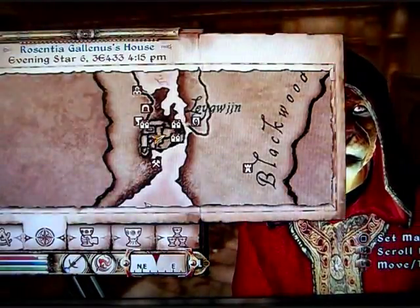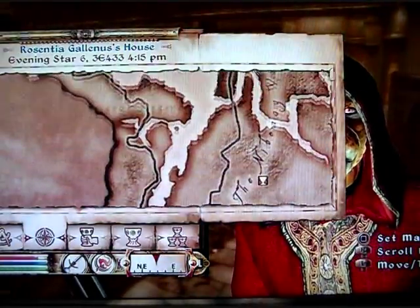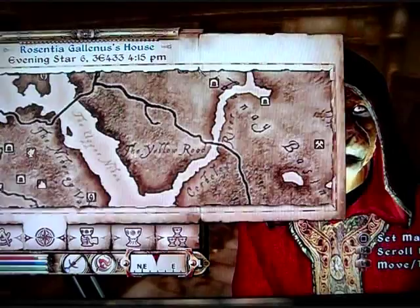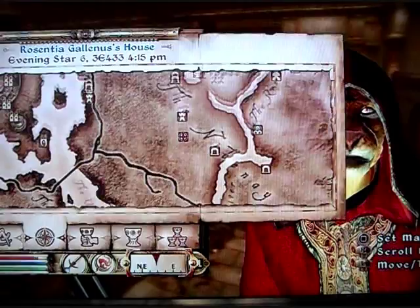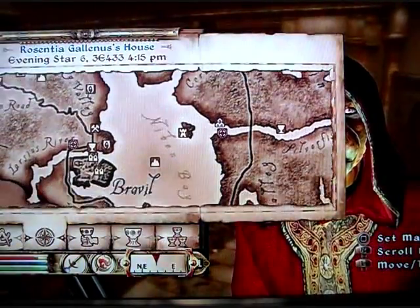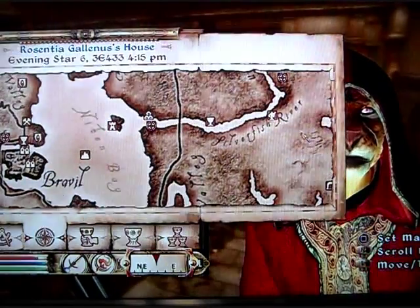Now, this second part here is the way I leveled up my destruction. I went to this Paratees Shrine. This shrine is where all the crowned NPCs are frozen in time, so you can just keep casting your spell on them, and it will level up just as fast.